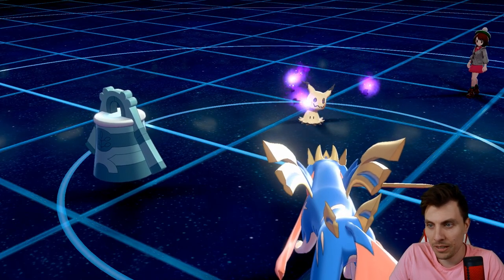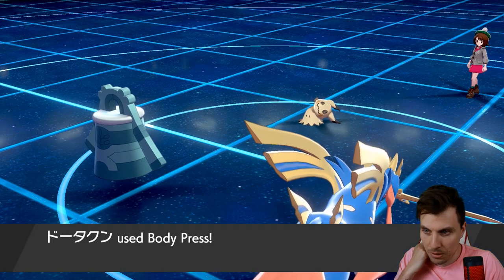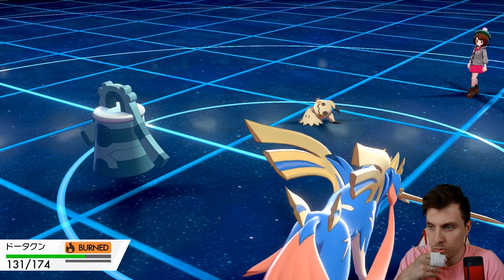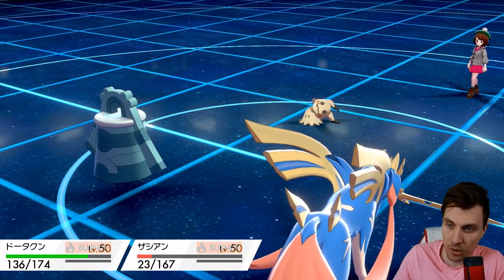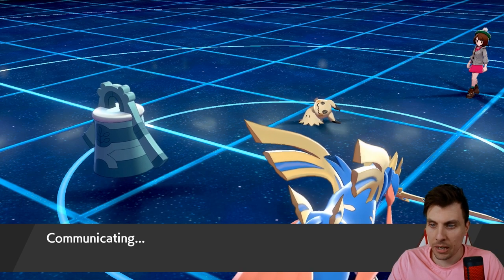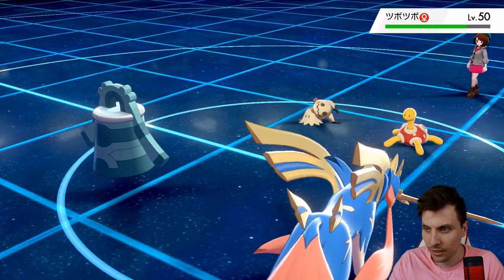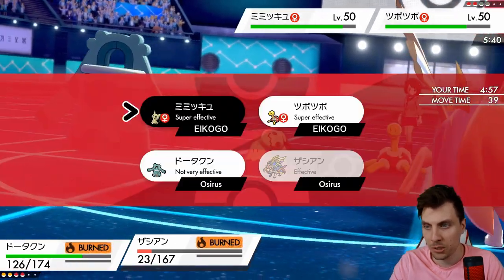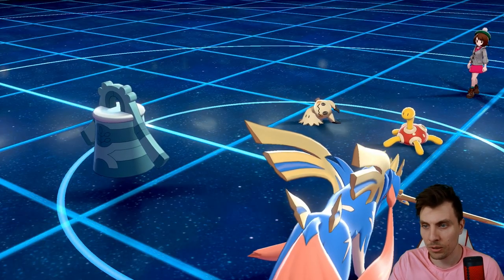We'll get the Mimikyu with Behemoth Blade the next turn, and then we've still got Politoed and Kingdra in the back to come in and do some work at the end of the game. The Taunt wears off and Shuckle is going to come back onto the field. Bronzong has been a good showing — very proud of it for what it's doing. We've got Iron Defense — we'll get rid of this Mimikyu right now, and then Politoed and Bronzong can finish this one up. Opponent cancels.